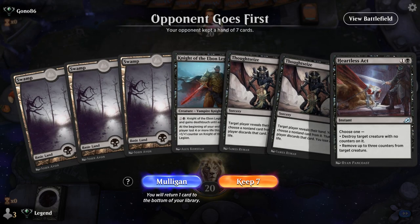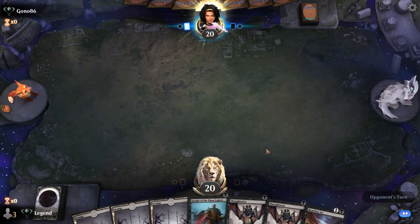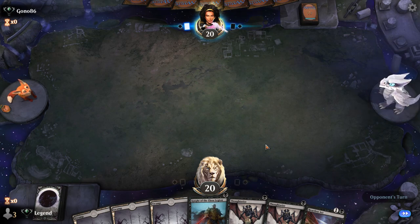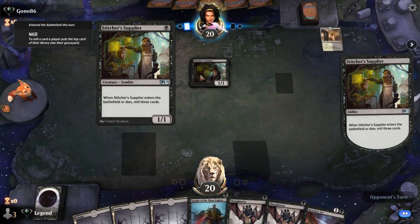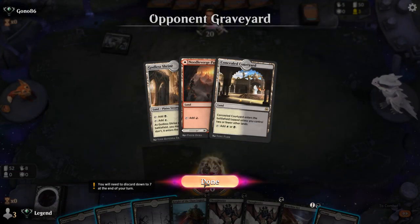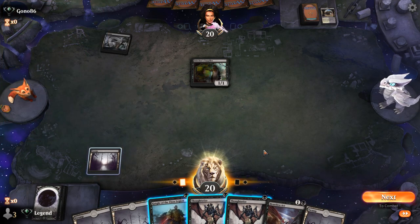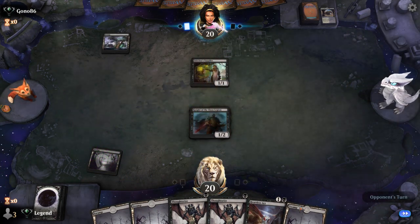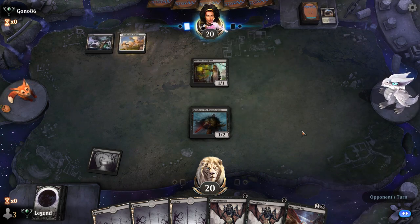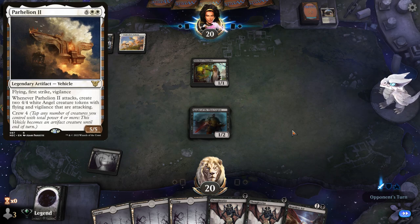We're on the draw and this hand is lacking some creatures. Double Thoughtseize could be good in certain matchups, and we have a Heartless Act as interaction. Depending on the matchup we might play Knight first or Thoughtseize first. Stitcher Supplier points toward a graveyard deck, and Mardu points toward the Grease Fang combo deck, which can be quite scary. I think I'm okay playing Knight to get something on the board and then next turn Thoughtseize, maybe even twice. The opponent might be happy to chump-block with the Supplier to find an expensive vehicle to reanimate with Grease Fang.